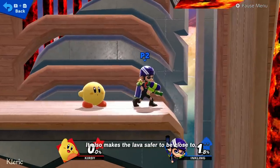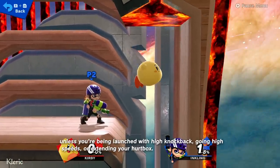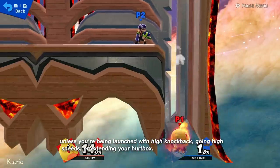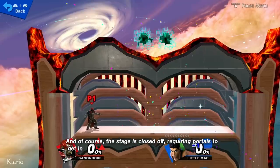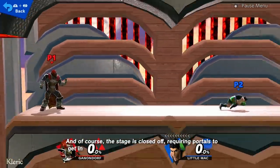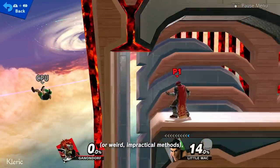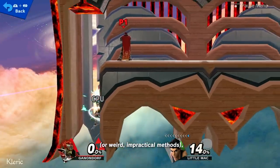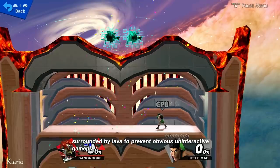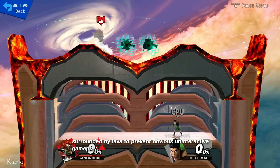It also makes lava safer to be close to, unless you're being launched with high knockback, going high speeds, or extending your hurtbox. And of course, the stage is closed off, requiring portals to get in, surrounded by lava to prevent obvious uninteractive gameplay.